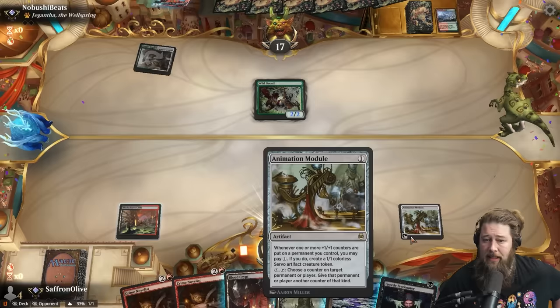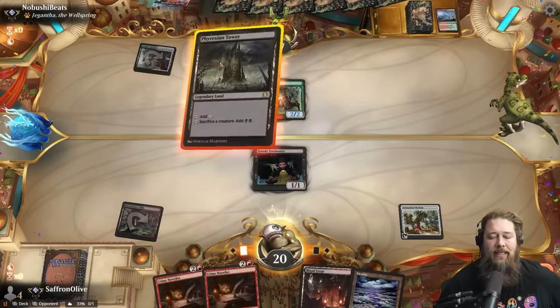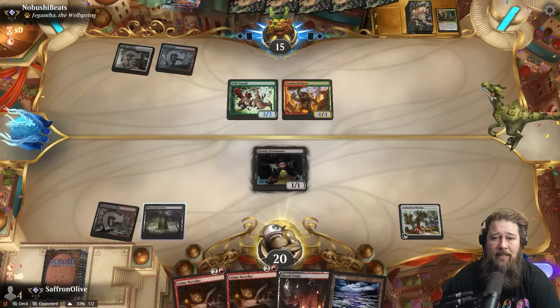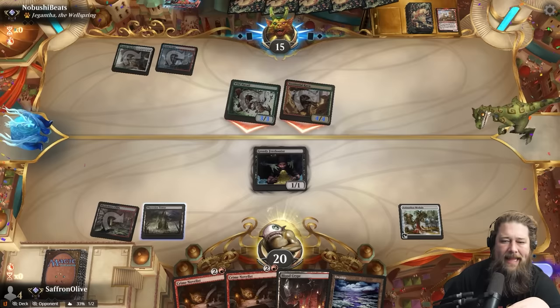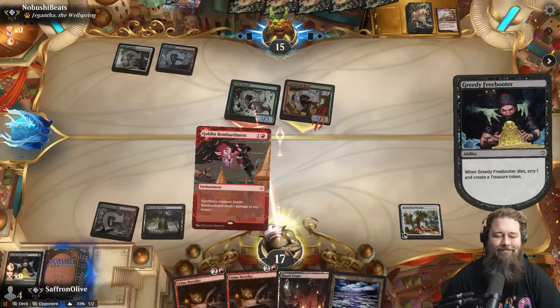Greedy Freebooter is actually pretty excellent. We still need the sack outlet, but Freebooter can block for a turn and scry for the sack outlet, and once it dies it leaves a treasure which can start the infinite loop. The question is what's the scariest hit? Probably Territorial Kavu — that's a 4/4. The one way blocking hurts us is if we draw exactly Goblin Bombardment with Phyrexian Tower. I think we just get our treasure here, get our scry, soak up a little damage.